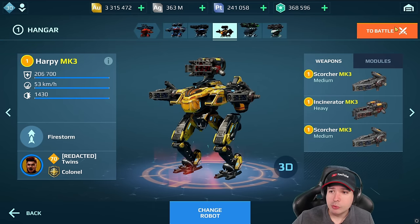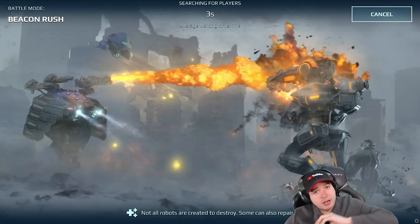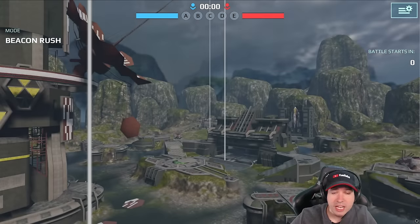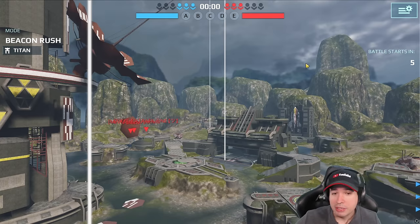Let me just explain the ability while I'm loading into the battle here. For the first time with the Harpy, you have the option to fly up with your ability, fire, fire, fire, and do your thing. And then you can either teleport back, or you can fall down and land where you are. In case you fall down and land, the legendary pilot gives you a stealth ability.